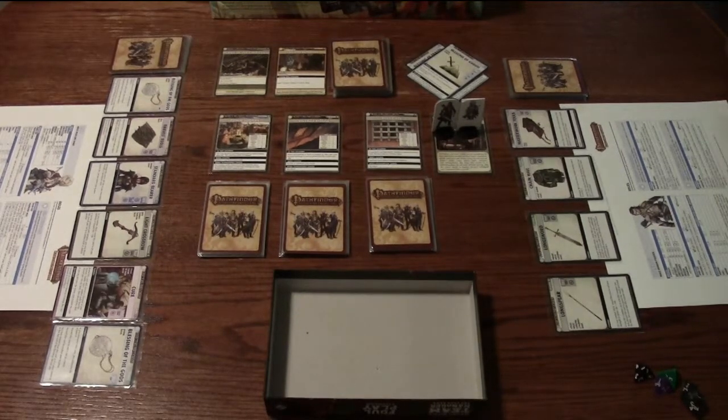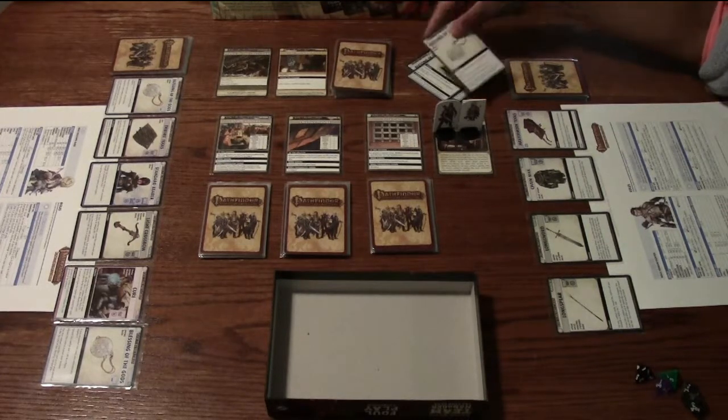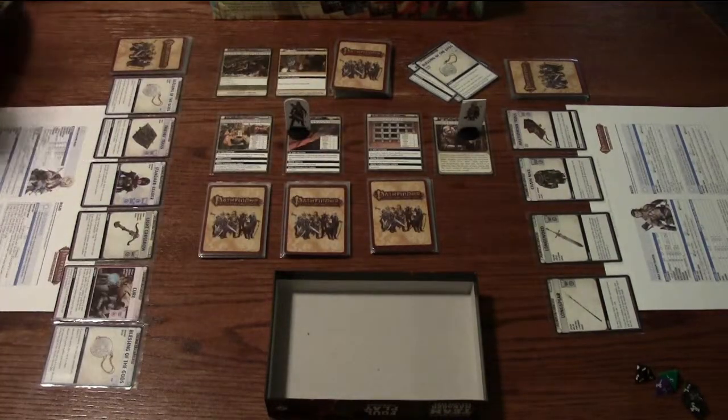Where do I want to move next? I'll use a Blessing of the Gods. Let's go to the Village House — Valeros will move to the Village House. Is there anything specific I need to do before I can explore? No, it just says when attempting a check to acquire an ally, you can recharge a card to automatically acquire the ally.